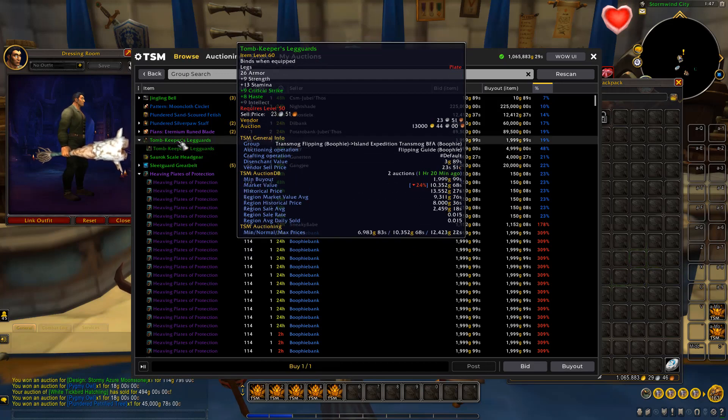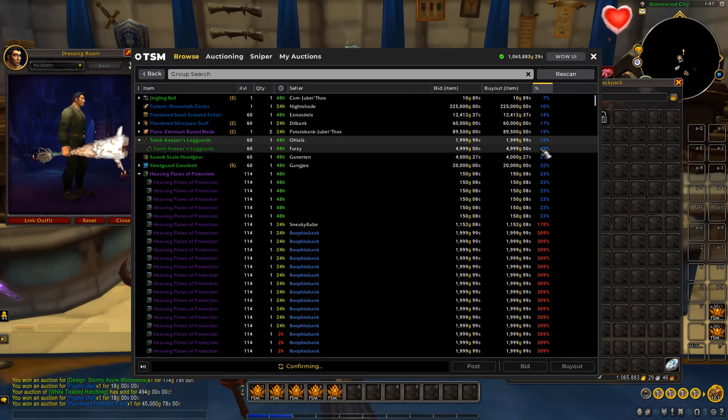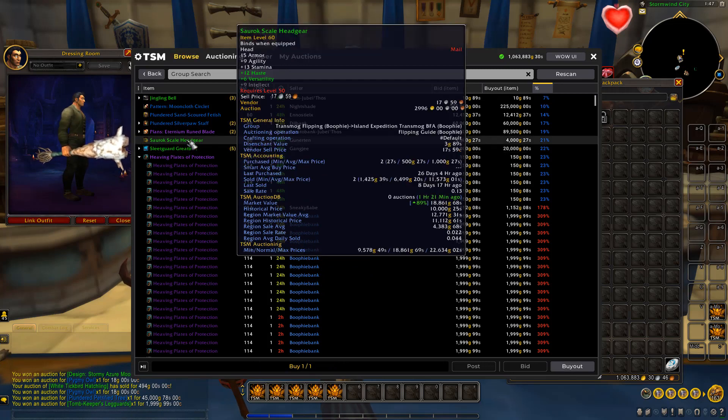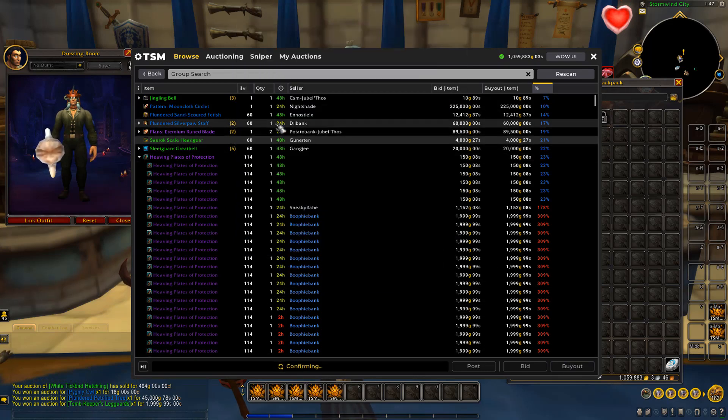Moving on — there's one listed for 2K and the next highest is 5K, with market price at 10K. We'll buy the one listed for 2K and undercut the next person at 5K. Then this next item — there's one listed for 4K and we'll be able to resell it for about 18K. We've bought two in the past for much cheaper — one for 37 silver and one for 1K — and managed to resell them for 1,425 gold and 11K respectively. I'm happy buying one for 4K given our track record with this item.